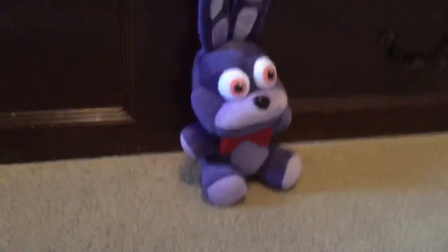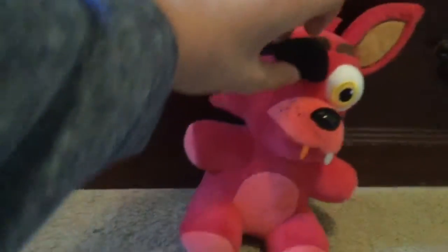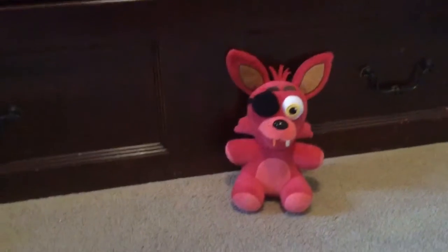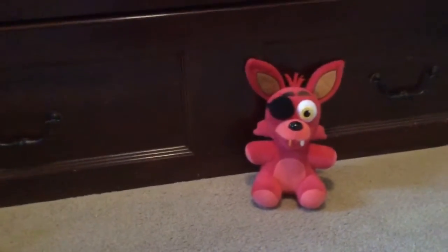And then we have Bonnie. He looks just like Freddy, except he's a bunny, he's purple, he has a red bow tie, and he has a little cottontail. That's cute. Next one, Foxy — my favorite Five Nights at Freddy's character. He has an eye patch; if you see, he has no eye. And he has an orange tooth, but in the game he has a golden tooth. And this was my very first FNAF plushie that I got.